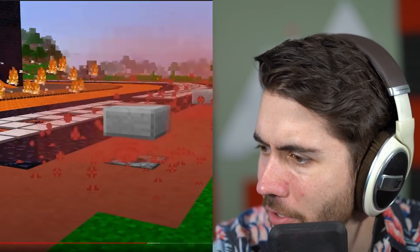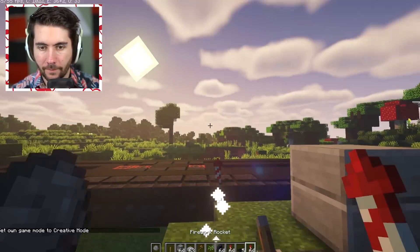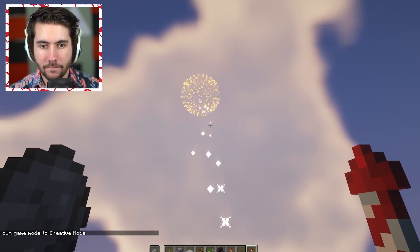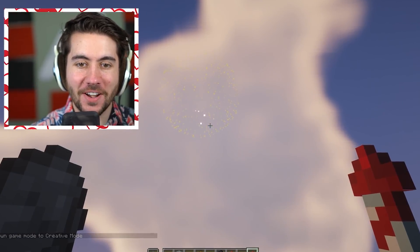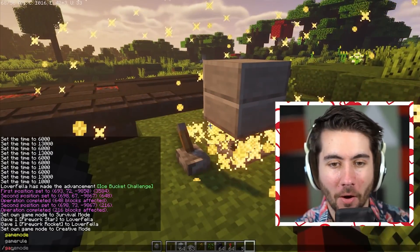Fireworks do a ton of damage — wow, a firework trap! I've never seen anything like that before. People are going to be questioning my sanity when they see this dude out here blowing himself up. It's okay, it's for science. Let's try this — orange to green, very pretty. You just have to make it the right type of firework.